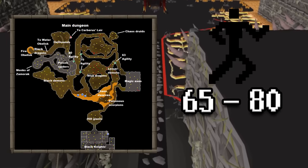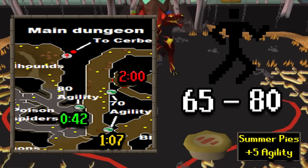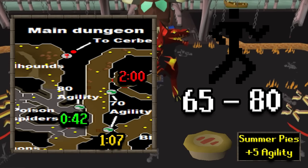65 to 80 agility would be extremely helpful. In the Taverly dungeon there is a 70 agility shortcut and an 80 agility shortcut. You can save over a minute and 20 seconds — cutting your run time down 60 percent — if you have 80 agility. You can also boost plus five with a summer pie, so 75 agility works for the best route or 65 for the secondary route. By this point you should have graceful so your agility should be pretty high.